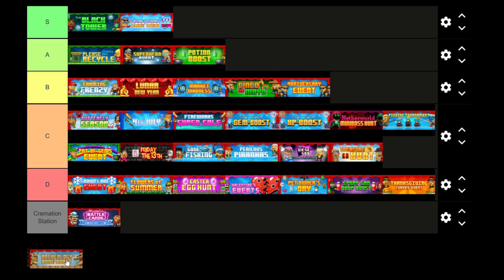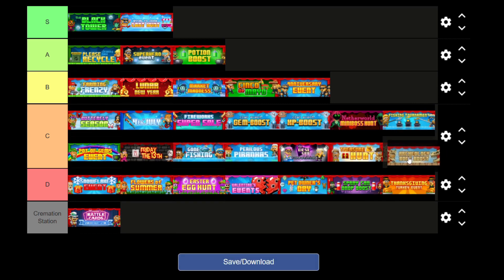And then next we have Archaeology Bone Boost. This just gives you more Bone Dust when you're breaking sandstone and sand wool. Bone Boost is a lot better than Spray Can Drop Boost in the fact that the stuff you can get from it is a lot more profitable. So I'm actually going to put this in C tier, because it's way better than Spray Can Drop Boost in the profit you can get from it. And this is our finished tier list.